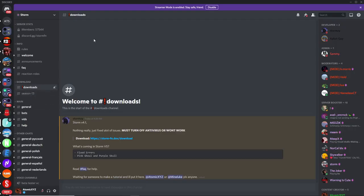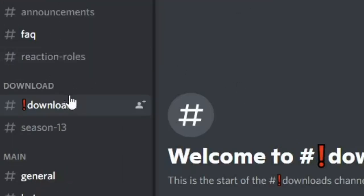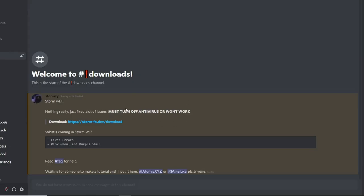So to download Storm, you want to go to the Discord — the link is discord.gg/stormfn and I also have an invite link in the description for you to click on. Once you're in, make sure you're in the downloads channel and it will have a message that looks like this.